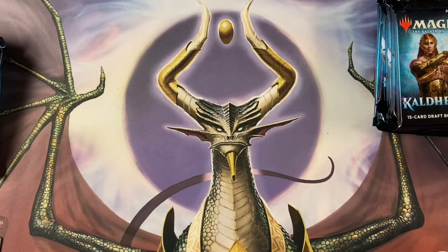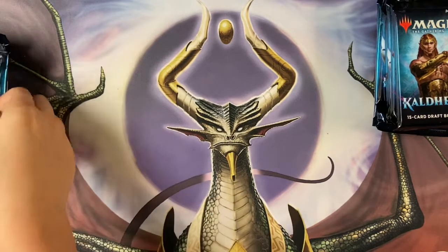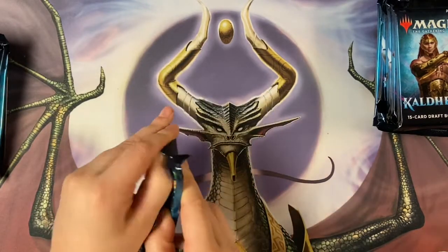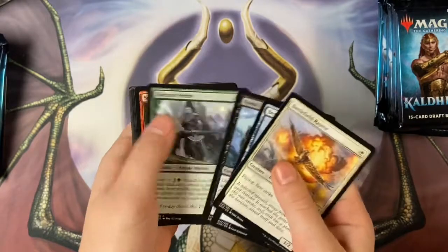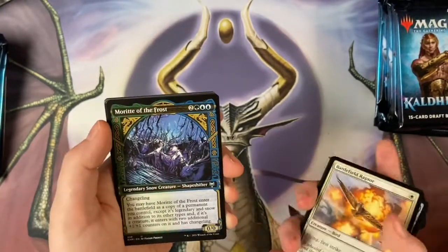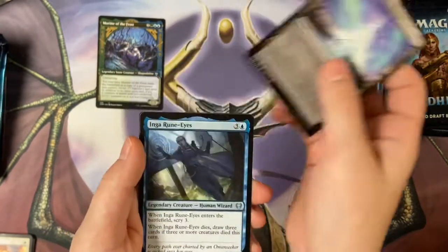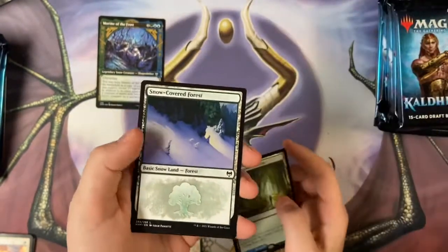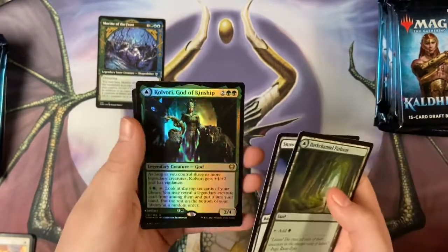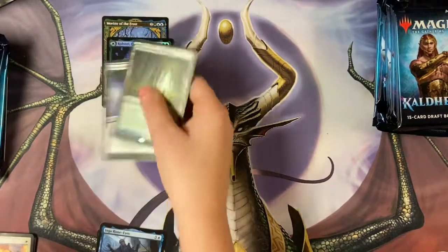Alright, go ahead and start us off and dig into your first pack. First pack is Nico Arres. Oh, first showcase already! More right of the frost. Should I put them up top? Great Hall of Starnheim — Ingaru... rare! We got a pathway! We may be trading for that later. And a snow-covered forest. Oh, he's got a god in the foil slot — I didn't even know that could happen! Very nice. Two rares in the first pack — showcase, foil god, and rare.